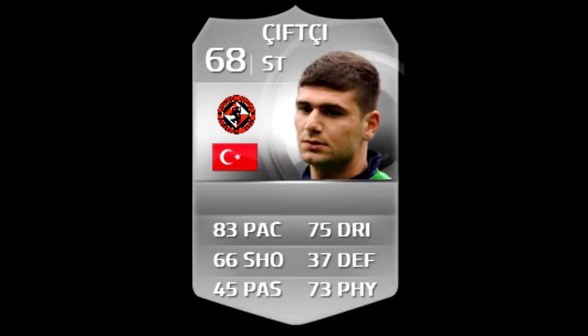Welcome back to this brand new episode of Silver Beasts. Today is the second episode and we're going to be looking at Nadir Cifci, the Dundee United striker who has a strong link to Gary McKay-Steven, the other five-star skiller. He's going to be excellent for hybrids as he is Turkish and he plays in the same team as Gary McKay-Steven, who can link to other good players in the league.